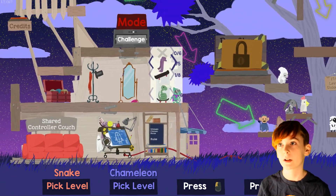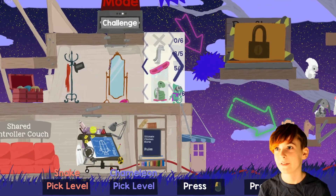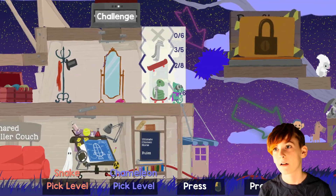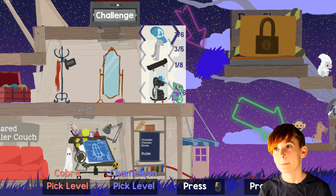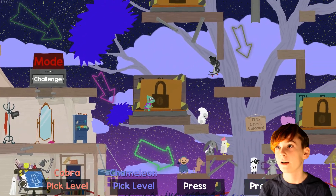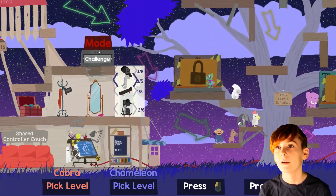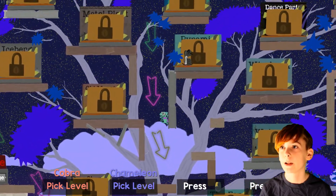I'm going to go with the classic look I had last time, which was in here. Also, you can change the hoverboard. Usually I do this. Oh, a cobra! Yeah, it's a snake — a cobra. Hey, he's wearing the Canadian hat! It's like a maple leaf on his hat. If you look up close it looks like a maple leaf. Anyway, I went with the black and white one.